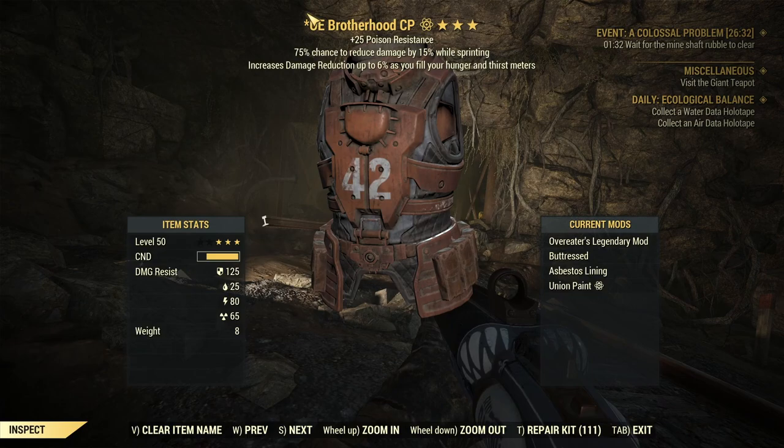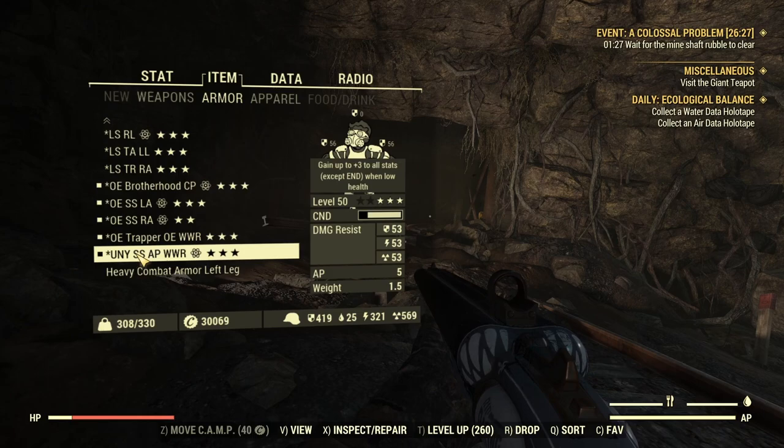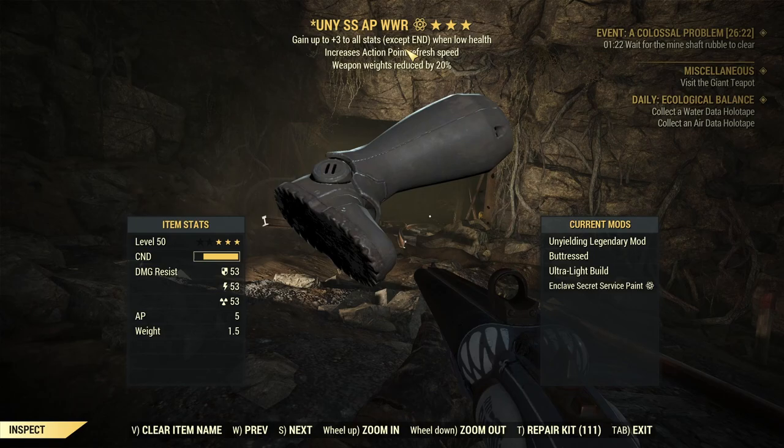Here is my armor set. I have Overeaters on the chest. And on the left arm, right arm, left leg, and right leg, I have Unyielding. Because this is a gambling simulator.